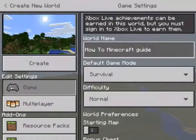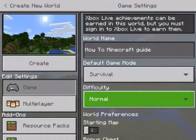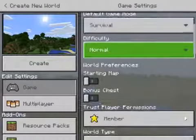I'm going to do Survival. Survival is like you don't have all the items, you have to collect them. Creative, you'd have like every single item in the game, except a few that you earn. Then there's Peaceful — there's no mobs, which is like zombies and stuff. Easy, there's a few. Normal is just normal but there's still mobs. And Hard, there's a lot of mobs. I'm going to keep it on Normal.